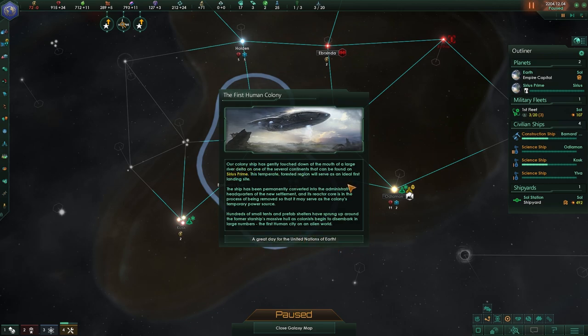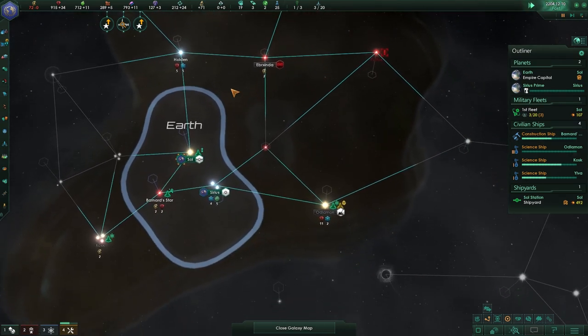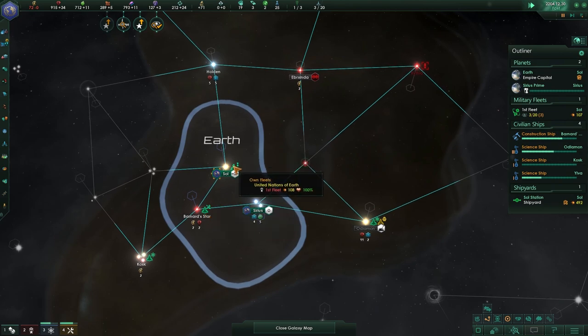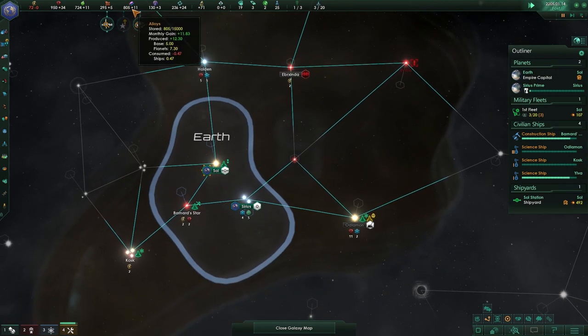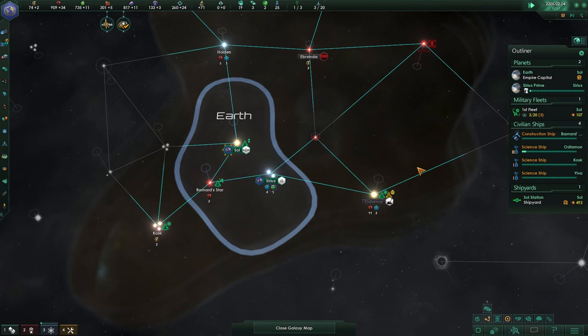The colony ship has gently touched down on the mouth of a large river delta, on one of the several continents that can be found on Sirius Prime. That's a great day for the United Nations of Earth. We're not really planets yet — we are going to be planets in a second. He's going to be building up. We still have a small fleet, we're still building up our alloys due to that alloy injection, and we can actually get another colony ship up if we find another planet.